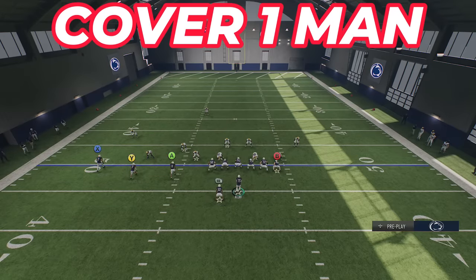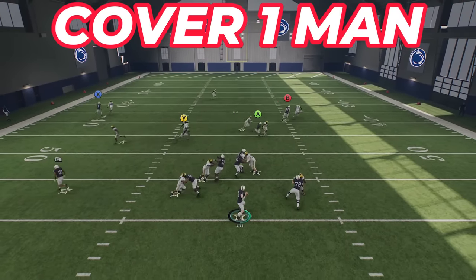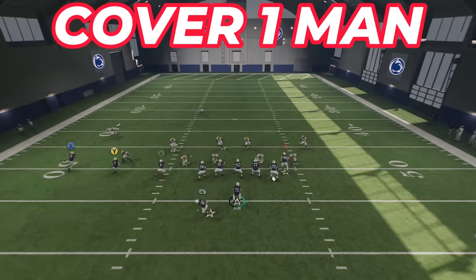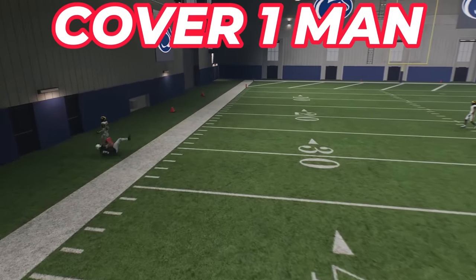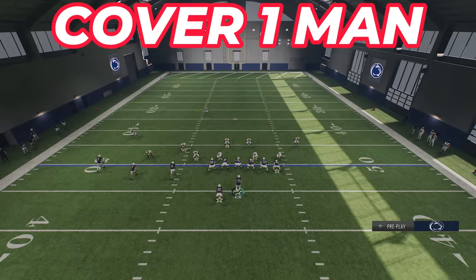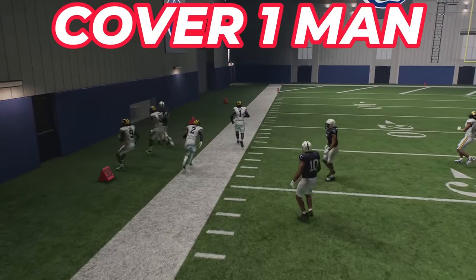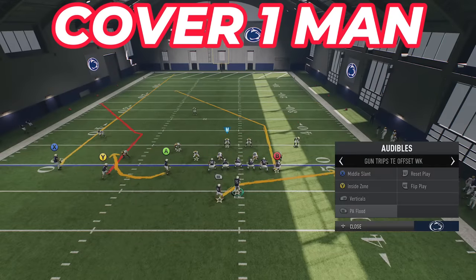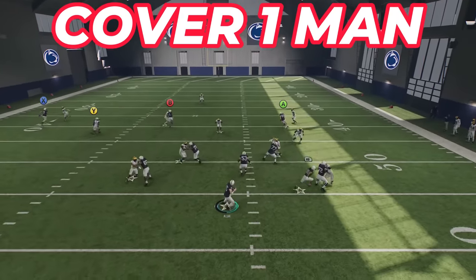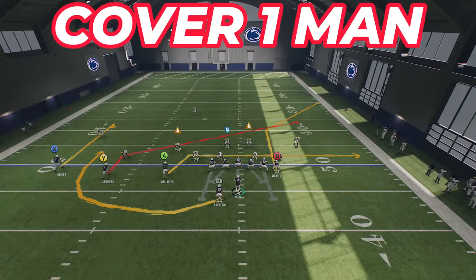For man coverage, drags, slants, post routes, and corner routes all work well. Outside, speed outs, 10-yard outs, and comeback routes can be timed effectively all game. It's really about timing and leverage. A big leverage play here is targeting the tight end on a simple drag — if his defender is lined up five yards outside, the drag gets wide open based on leverage alone. Corner routes using the flood concept also let the receiver gain outside leverage on the cornerback and beat him to the sideline consistently.